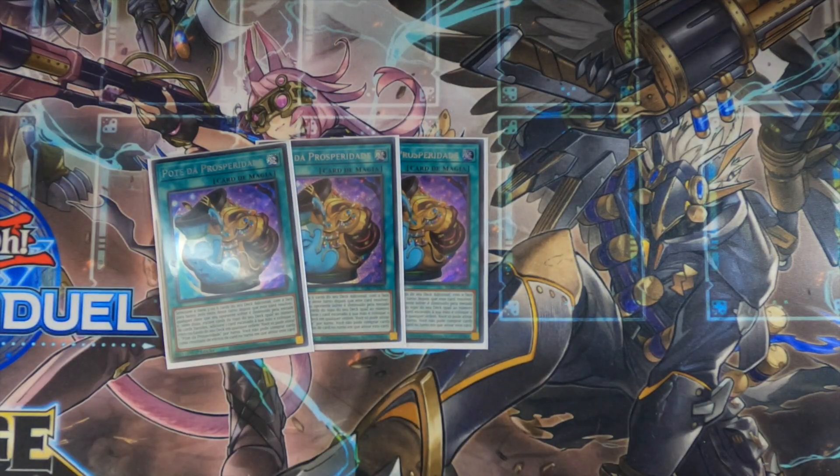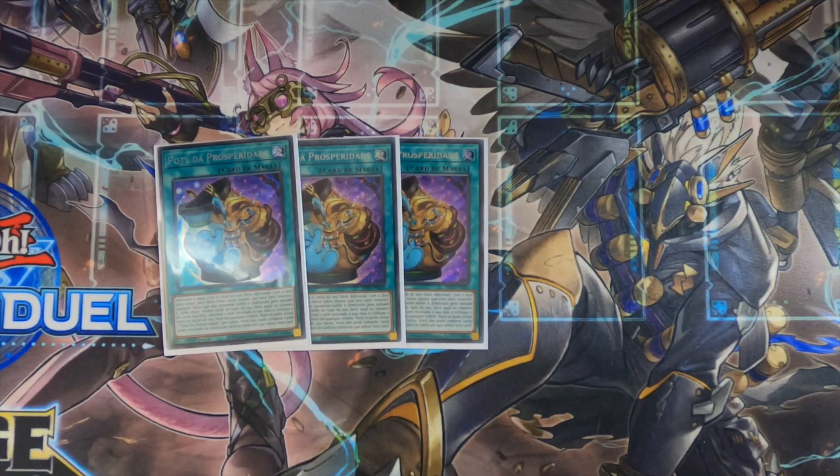I've gone back and forth on Red Eyes Darkness Metal Dragon and Dragoonity Arma Leviton, but with this going-second build, Red Eyes Darkness Metal Dragon is just a little bit better. For consistency's sake, we're running triple Pot of Prosperity. Phoenix Flare X, who is the god of Dragoonity — I will never attempt to take that title away from him — has a really good video on the importance of Pot of Prosperity right when it was finally released in the TCG, and I strongly suggest you check that out. Pot of Prosperity helps us dig three to six cards into the deck, which is really nice especially since we're not playing a meta threat right now, so we need as much consistency as we can get.